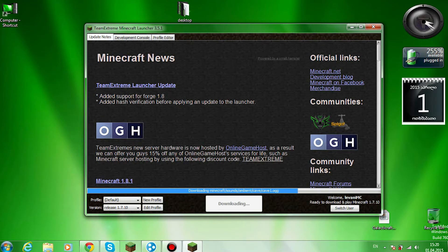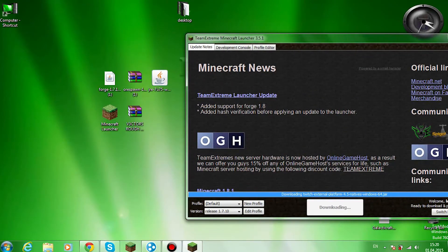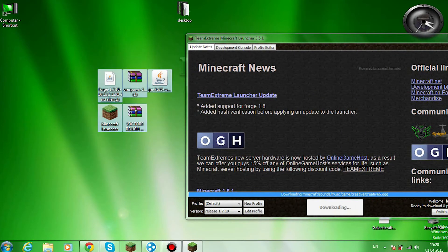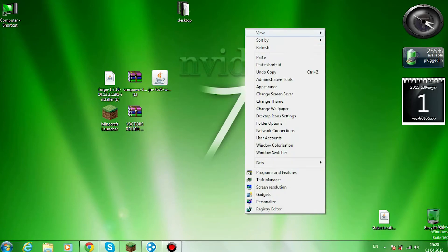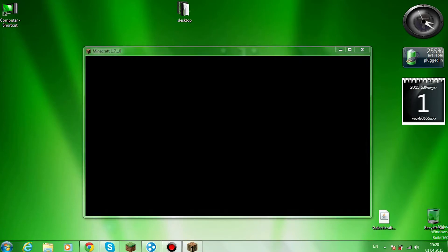Alright, so it is loading. Let's wait for it to open. I'll put all the links in the description so you can download everything easily. And if you don't want forge 1.7.10, you can just Google forge and go to the official site — I'll put the link so you'll know.